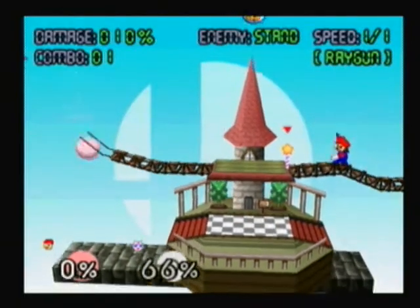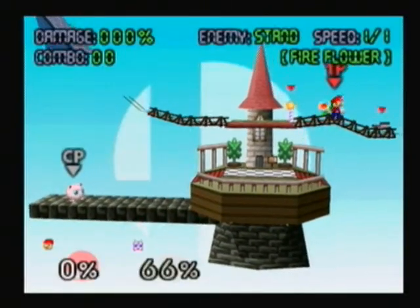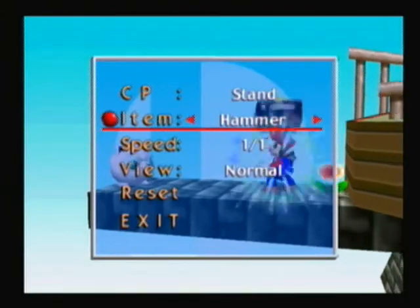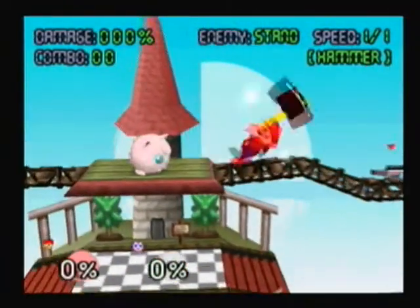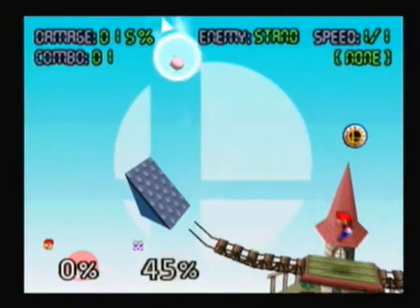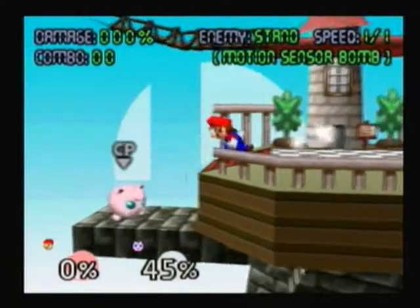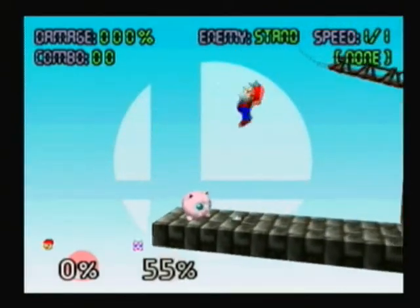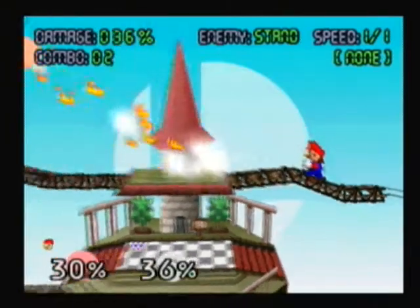Next, we have the Ray Gun — you can shoot with it, but you only have a limited amount of bullets. The Fire Flower is from Mario; you hold A and fire comes out for a short period of time. The Hammer from the original Mario does 30 damage to each enemy. Next, we have the Motion Sensor Bomb — I believe it's from Samus. You walk over it, and you explode. And the Bob-omb from Mario — just throw it and it will explode.